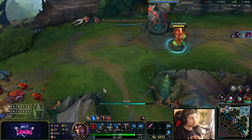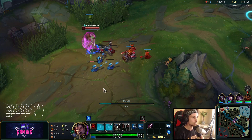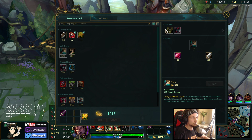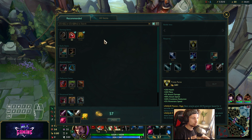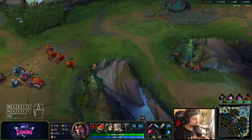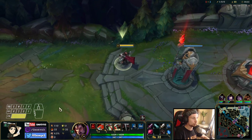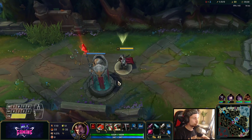Even if Zed has an extra Long Sword, even if he already has an extra item — for us it's only a matter of hitting the first Q, then following it up with a grab, and then doing the rest of the all-in. That's the only thing this matchup is about. This is a matchup which is completely favored for Darius.